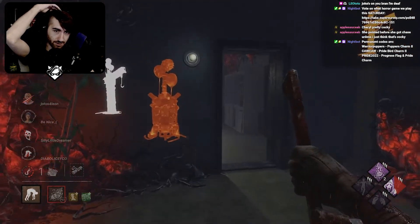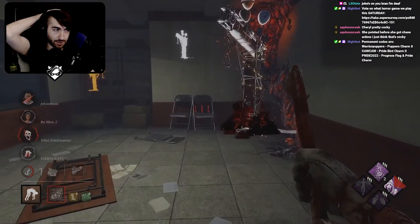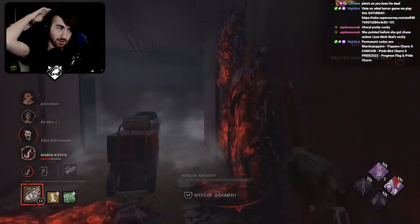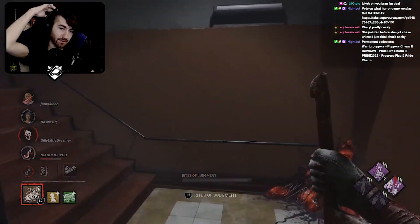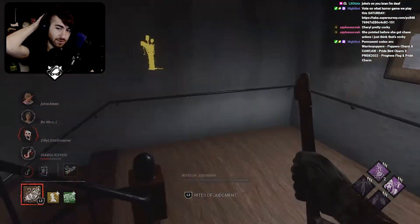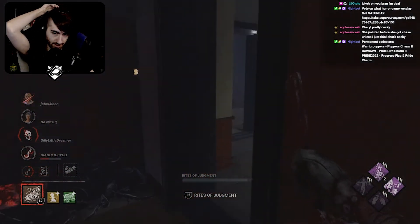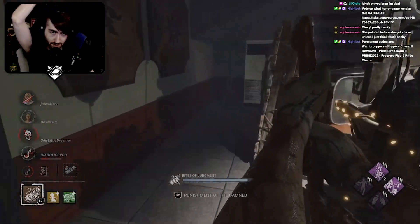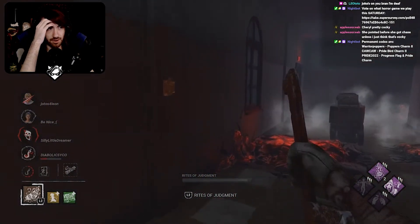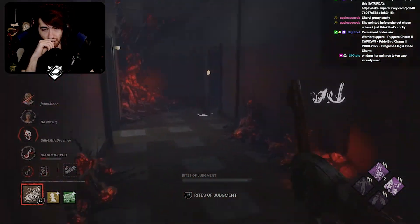You need a hook in that corner. I don't blame you for not getting a lot of use out of your Scourge hooks — it's RPD, and indoor maps are harder to get use out of Scourge hooks. You're kind of in a bad situation. It shows the importance of finding two survivors and going after those two survivors early. Your best bet here is to go back to the hook or proxy around it and try to create some pressure. If you had known where Cheryl had gone, it probably would have been smart to chase her, but you didn't actually see Cheryl, so you could have ended up following the wrong scratch marks. This is the safer position.